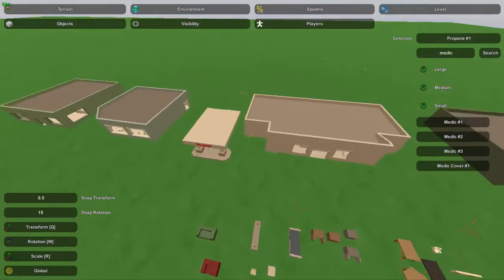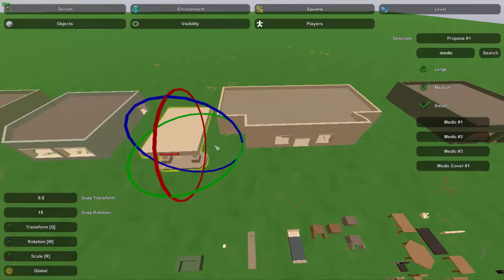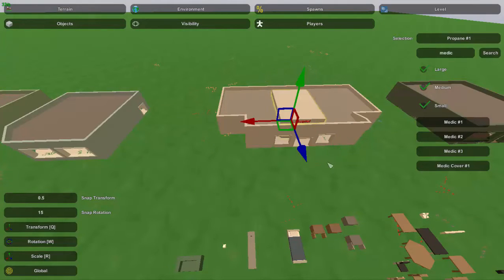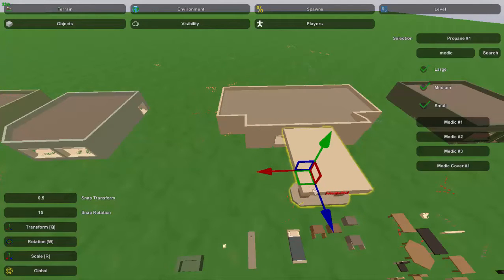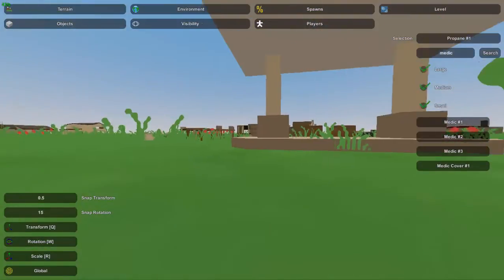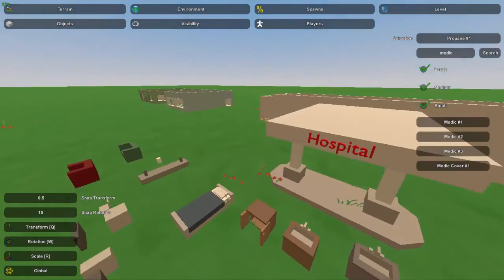I'm going to start by showing you guys how to detail the hospital building because that is the largest. What you're going to want to start by doing is control B and then control N the hospital sign to the hospital building. That way you can get it nice and evenly centered on the building. If you do it by hand, it can be kind of hard and kind of tricky.